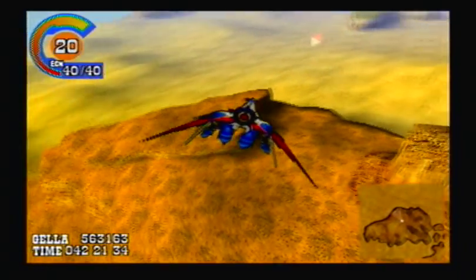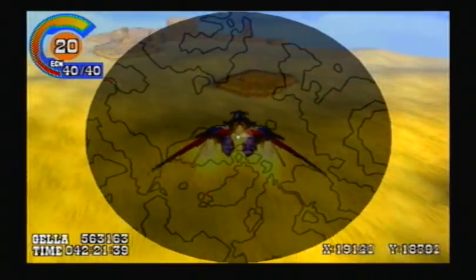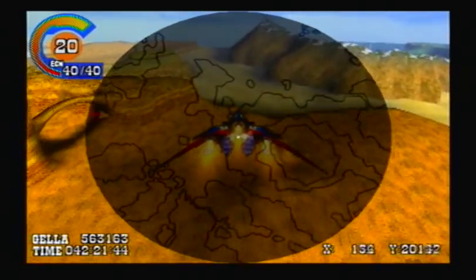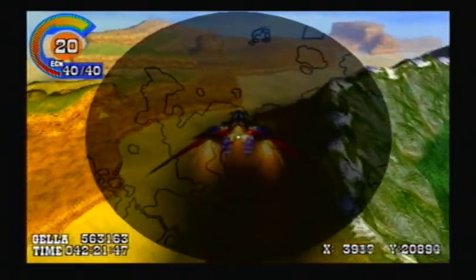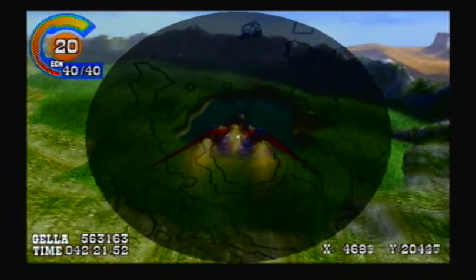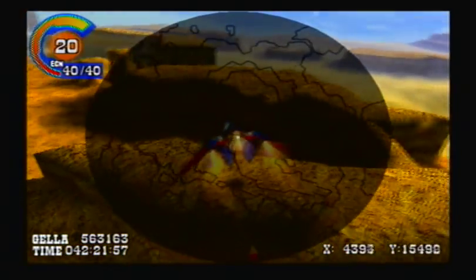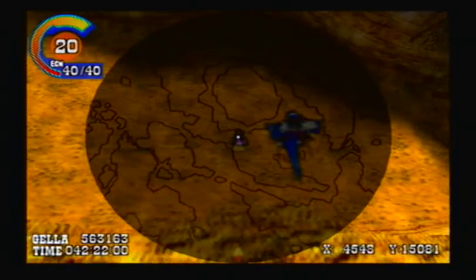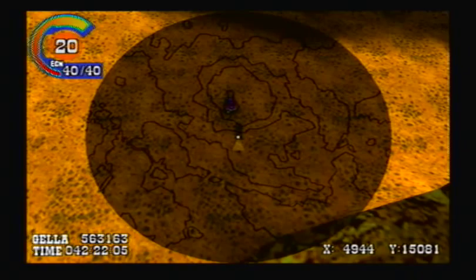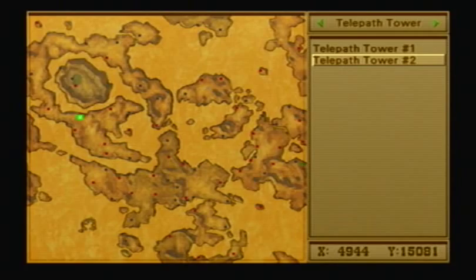Let's go to the next tower. It is located at 49, 28. Let's go to that x-coordinate, right around here, and we want to go down to 15,000. These things will also appear on your map in the Telepath Tower section.